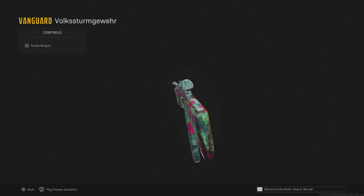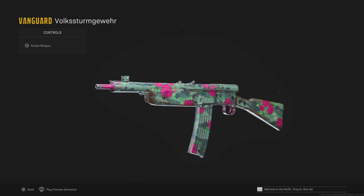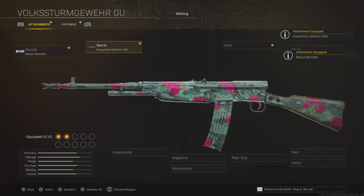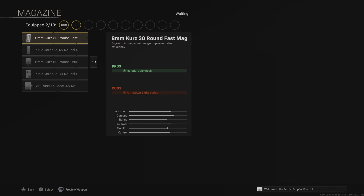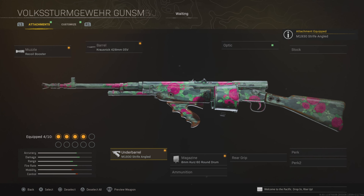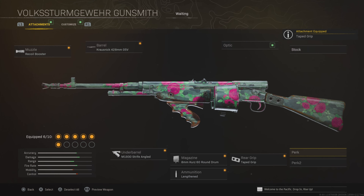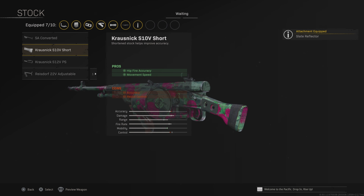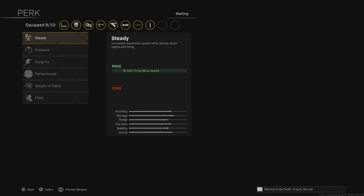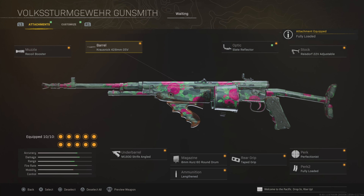The next weapon is going to be the Voxdom Guevair. You want to use this as a medium to close range option. Pairing it with a sniper would be your best option with this weapon. You're going to want to use the recoil booster and then the first barrel for the fire rate and accuracy. We're then going to be using the 60-round magazine, and then you want to use the striped angled underbarrel to increase the accuracy. Lengthened ammo type, and then for the rear grip, we're going to be using taped grip to make the mobility really quick. Slit reflector, and then we're going to be using the adjustable stock for the overall accuracy and mobility as well. Then we're going to be using perfectionist to make it nice and accurate, and fully loaded as the final attachment.